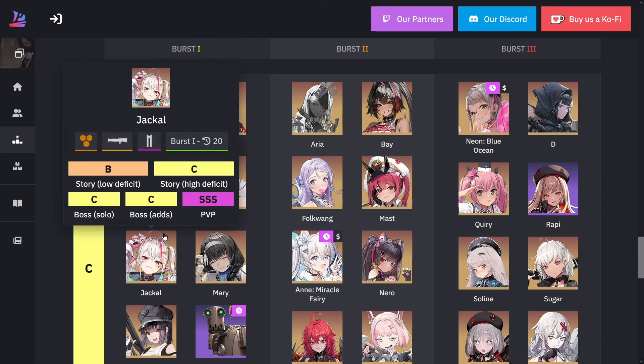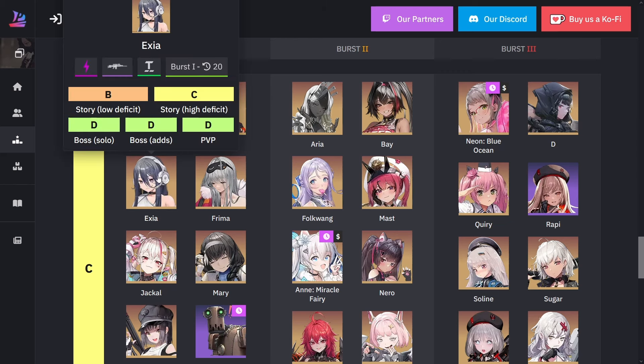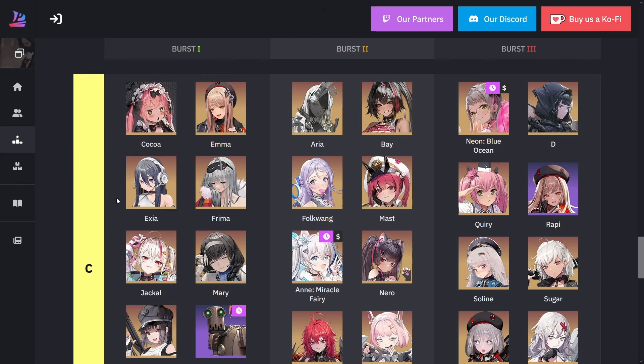Cocoa does debuffing there. Exia has this hacking mechanic where she does double damage to some enemies. Let me move on to burst three for C rank.